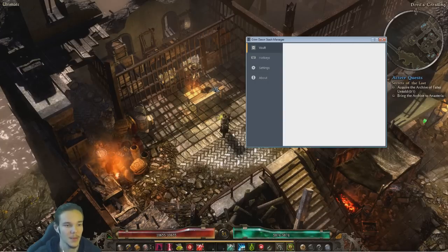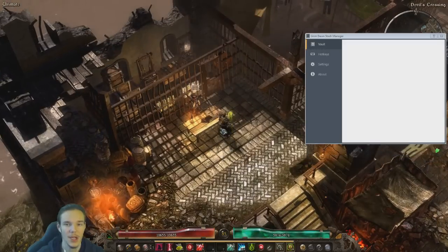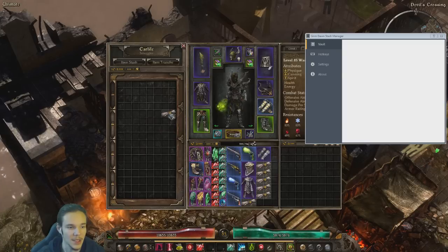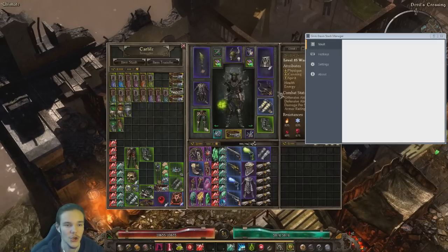Now I'm going to go into Vault and show you guys how to do this from scratch. Let's say this is your shared stash right now — item transfer, whatever you want to call it — and it's pretty much a mess. We have epics, we have legendaries, and we have recipes in here. Now you want to get everything out first, and make sure you don't have your stash open.